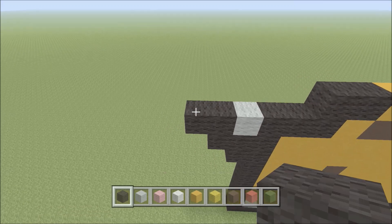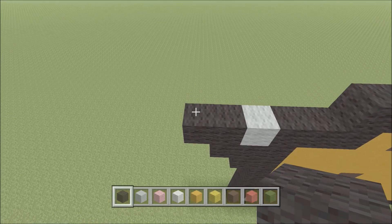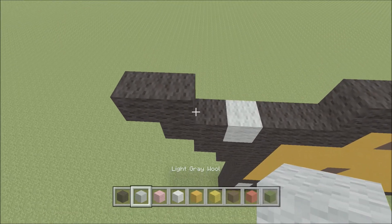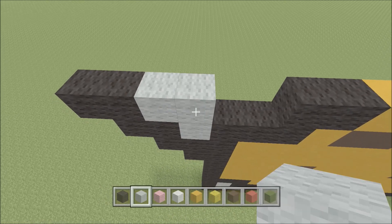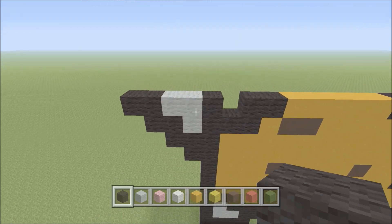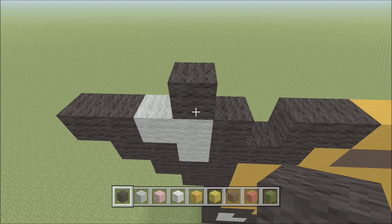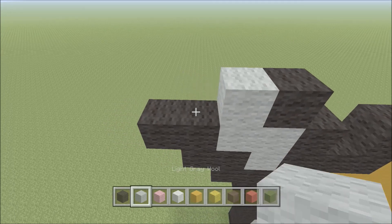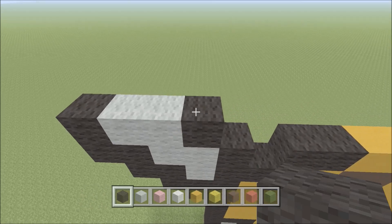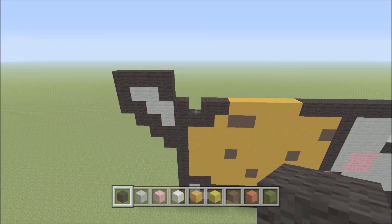For the tail, start on the far left side of the tail on the black - build up one piece of black, add one piece of black to the left. Switch to light gray and add two pieces to the right, followed by one black. Move over one from the right - directly above the gray add one black, two light gray, then one black. Move up and build black all the way across the four blocks. There's the tail complete.